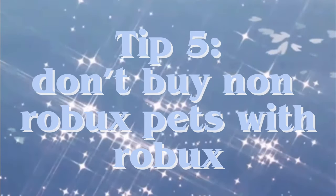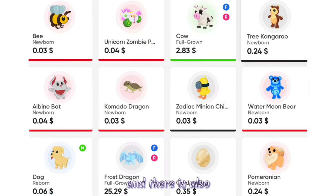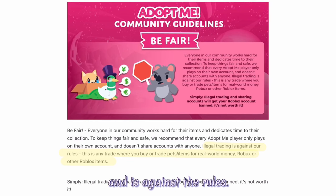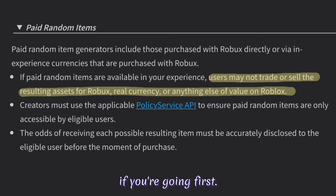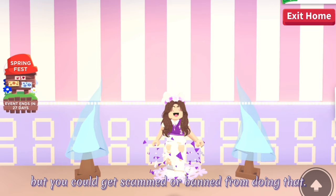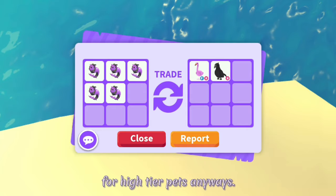Tip 5: Don't buy non-Robux pets with Robux and don't buy pets with real money. There are websites where you can buy pets with real money, and there are also people who want to trade pets for Robux — this is not allowed and is against the rules. It's also easy to get scammed doing these if you're going first. I know it sounds like an easy way to get pets but you could get scammed or banned. Also, it's easy to trade pets that cost Robux for high-tier pets anyway.